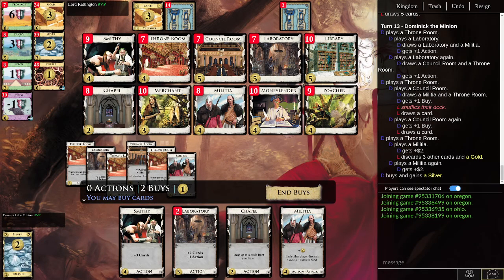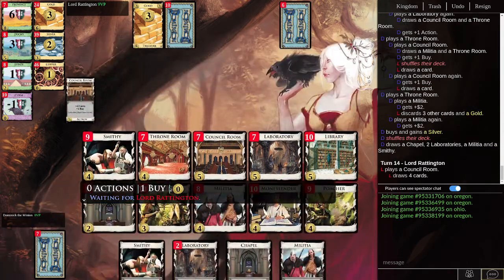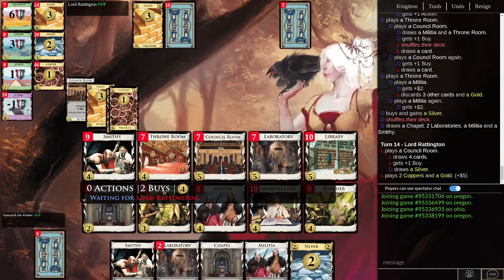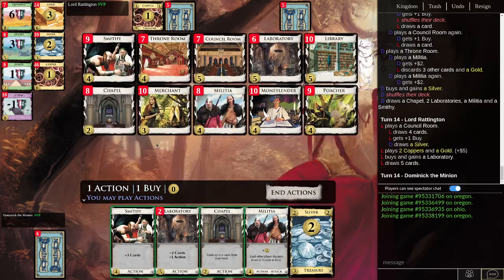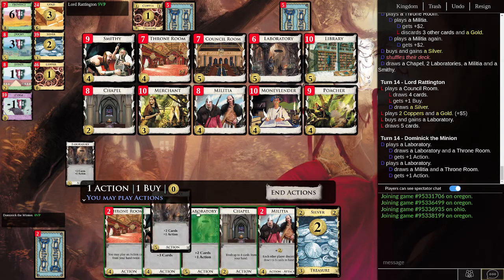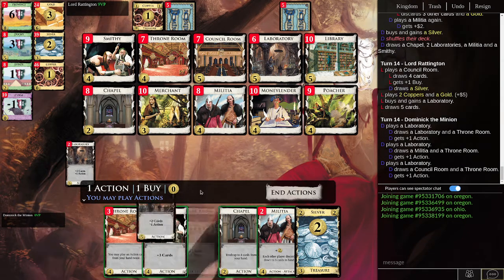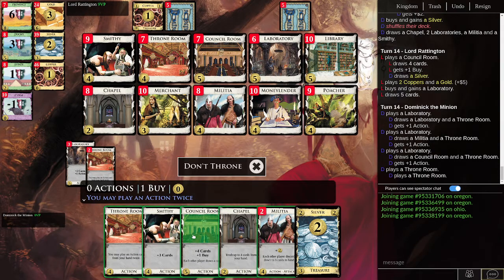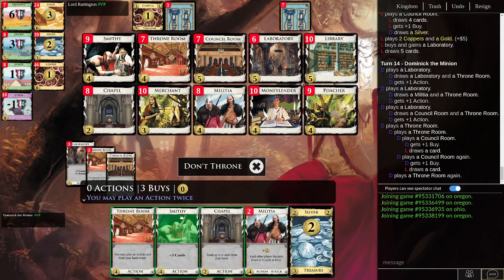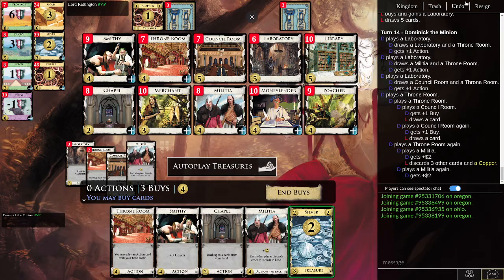Now we're going to start actually getting some payloads and some money. We're going to start with silver and double down on merchants. There are no good gainers out here, or we would try to get multiple merchants a turn that way. We're going to double Council Room — and we're in a bad spot, so we just have to Militia.